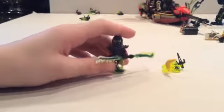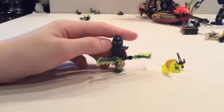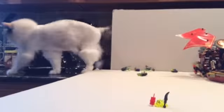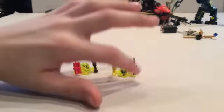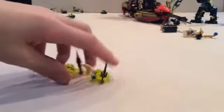Our final ghost minifigure — well, these are the Screamers — is Bansha. She has the girl face, a little armor plate, a ghost weapon, a tail, and a part on the back. That's Bansha. The Screamers are cool — they remind me of Slimer from Ghostbusters. One has a little blade thing and the other has a banana-shaped blade. That's all the ghosts.